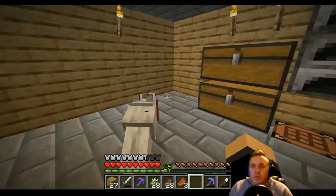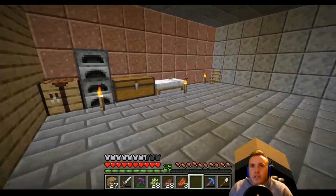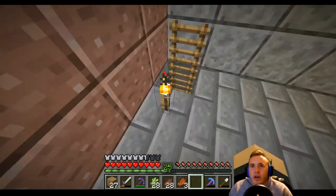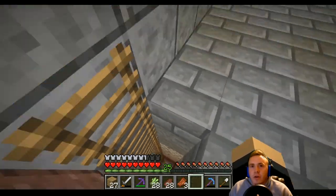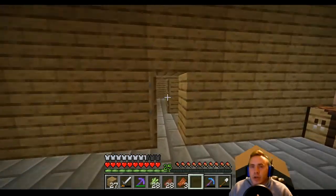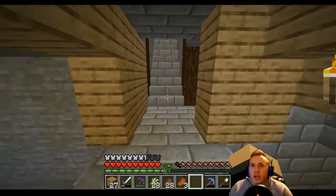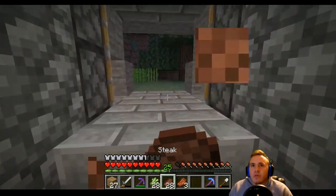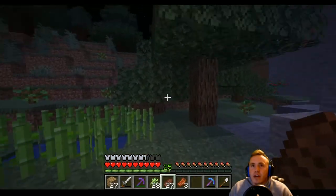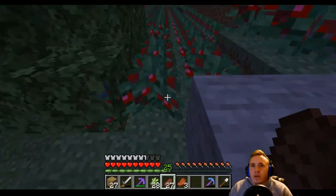Nothing too special about it right now, we need to put a little more work into it. This is Kevo's room — he's got a mine actually going right now. We actually found a zombie spawner. We're going to work on that in a later episode, working on making that zombie spawner effective.